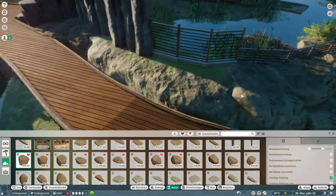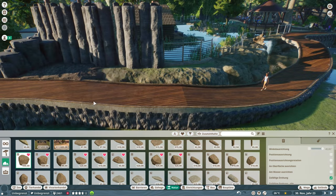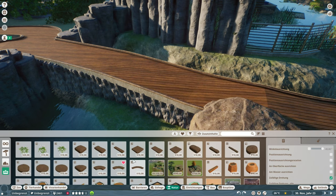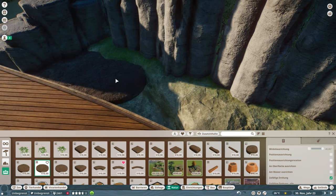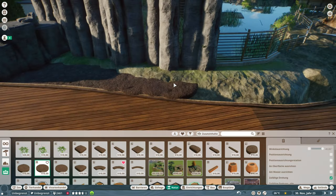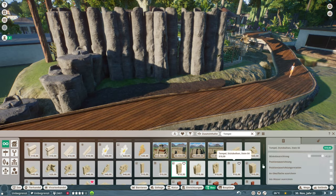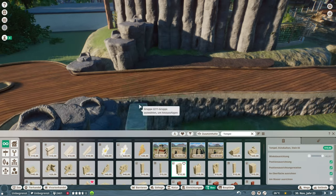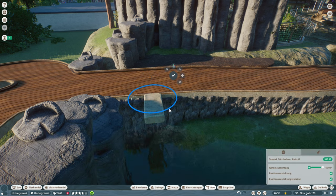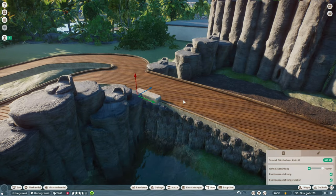First of all, I created the backdrop using the new materials from the Twilight DLC — well, not that new anymore since we got another DLC in the meantime, the Grasslands Animal Pack. I used the stalactites and made something like a little backdrop for our path so it doesn't float in the air. It gives the whole thing a nice look, a little bit muddy and jungly.